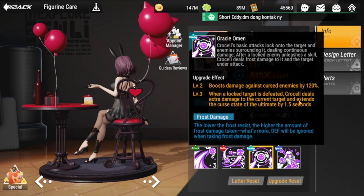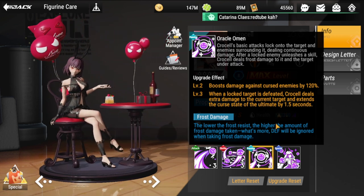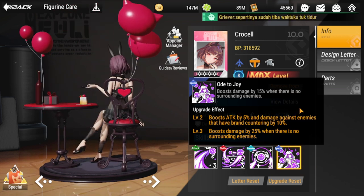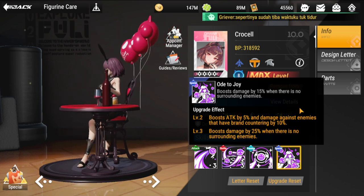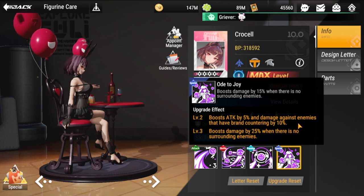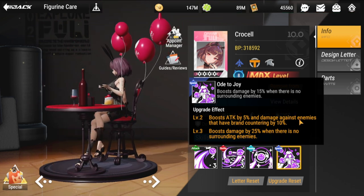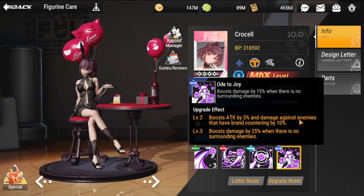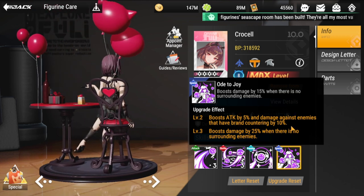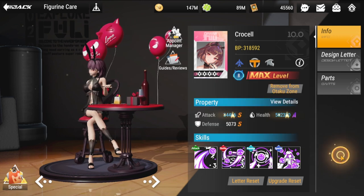Frost damage is increased the lower the enemy's frost resist, so she pairs well with another figure — which I'll discuss later. Her other passive, Ode to Joy, boosts damage by 15% when there are no surrounding enemies. Level two boosts target by 5% and damage against enemies that have brand countering — relevant if you're building a brand countering team, since a specific brand is weak to Tenma. Level three boosts damage by 25% when there are no surrounding enemies.